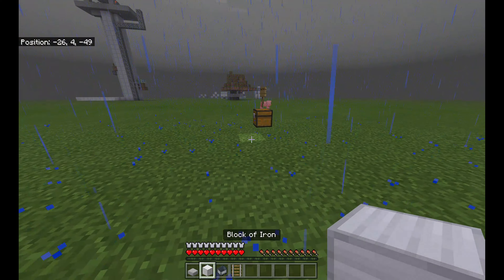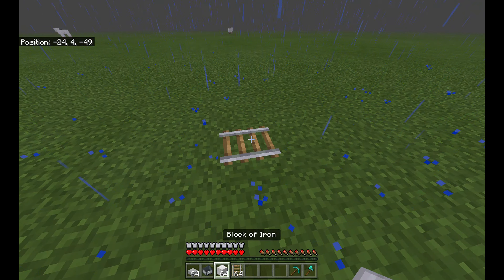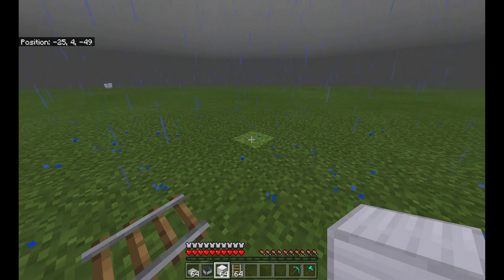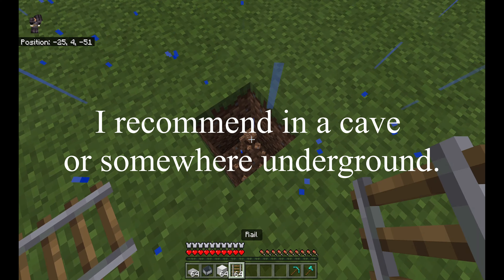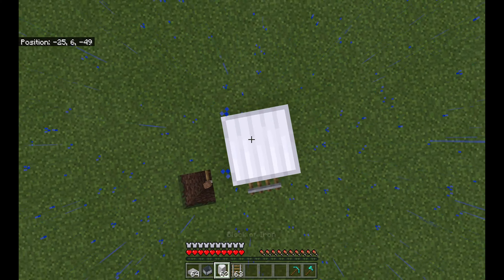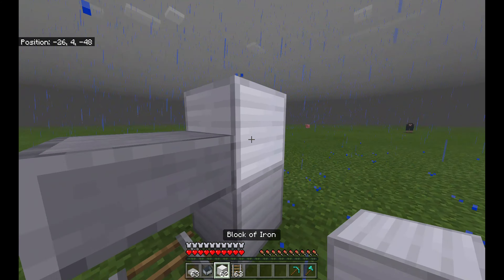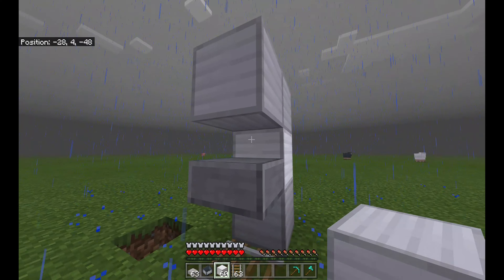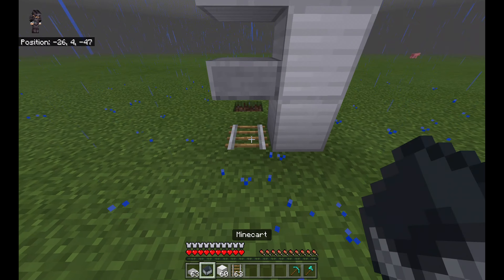Anyway, you're first going to place your rail, put down the mine cart. Just a quick note — you're probably going to dig down and put this in the ground somewhere, not just two blocks down, hopefully lower. Then you're going to pillar up three blocks, and on the bottom edge of the second block, you're going to put your slab.